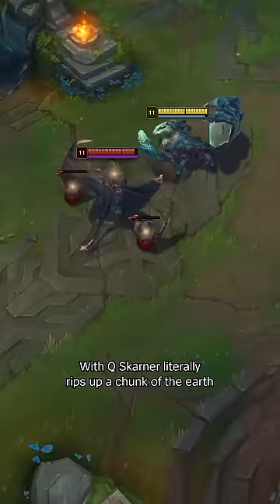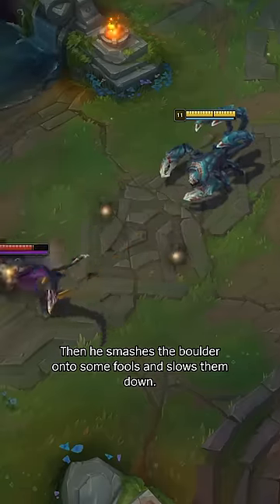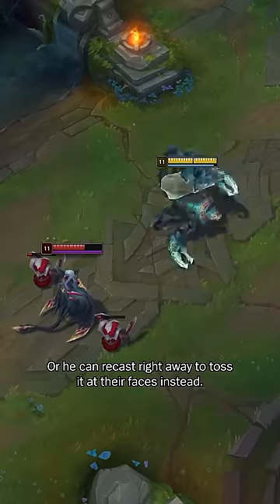With Q, Skarner literally rips up a chunk of the earth, buffing his next few attacks. Then he smashes the boulder onto some fools and slows them down. Or he can recast right away to toss it at their faces instead.